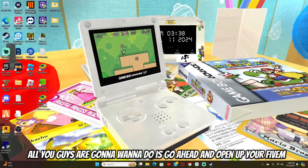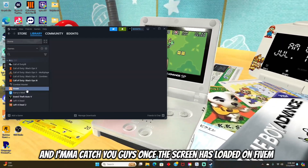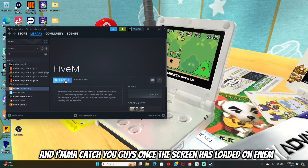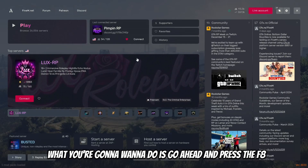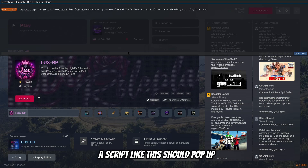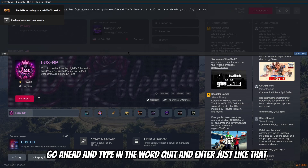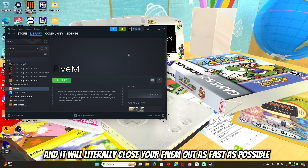All you guys are going to want to do is go ahead and open up your FiveM — we're going to do that now and I'll catch you guys once the screen has loaded. Now that FiveM loaded, what you're going to want to do is press the F8 key on your keyboard, and once you do that a script like this should pop up. Go ahead and type in the word "quit" and hit enter, and it will literally close your FiveM out as fast as possible.